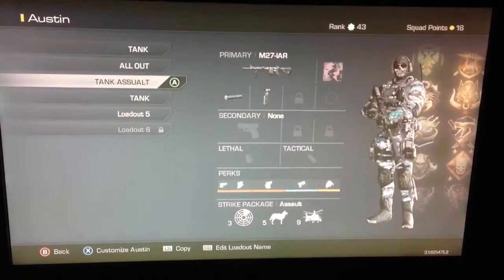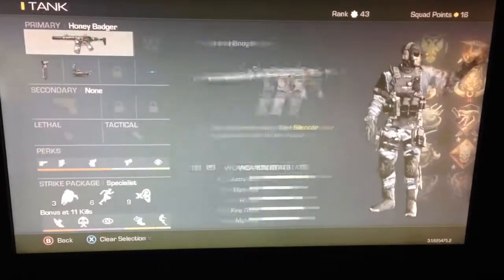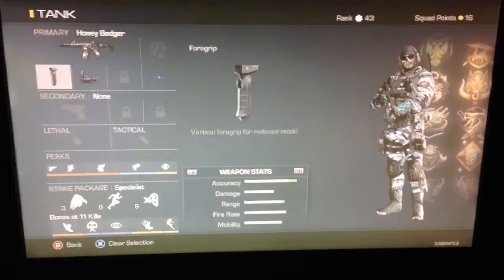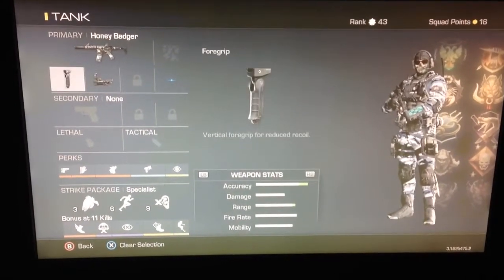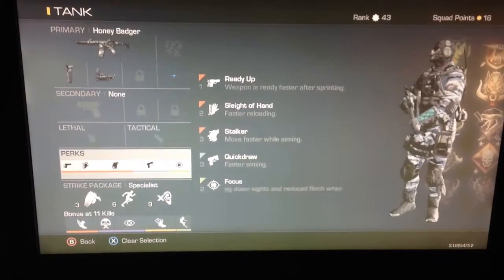Now, that's just my Assault class — basically the same class, just a little bit different from the M27. This class I've got from Doom Zoom, or Zoom V, which is a 4 Gryphon Red Dot. I've got Ready Up, Slide of Hand, Stalker, Quick Draw, and Focus.